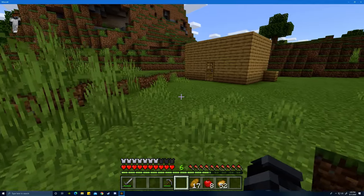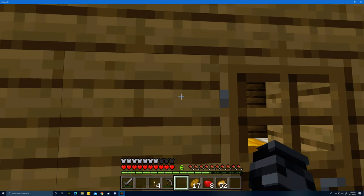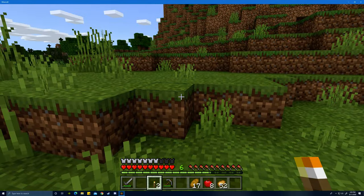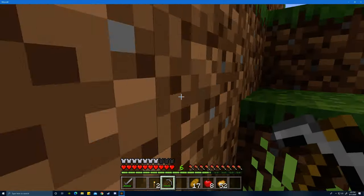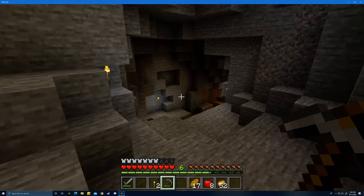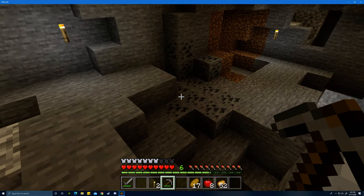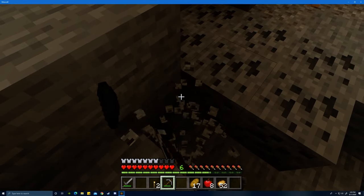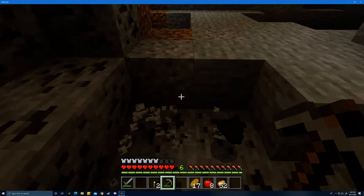Now I have the house. Let's go — let's put one each. One here, one here. Alright, let's go back into the mine. Mine up some more coal. One here. One here. One here, one here. One here, two here, three.